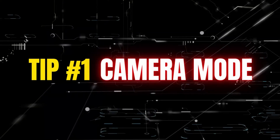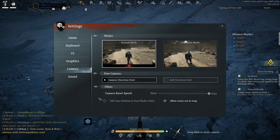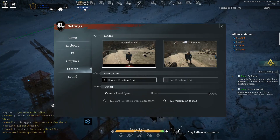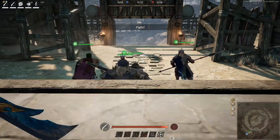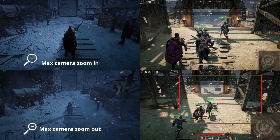Tip number one: camera mode. Use normal camera mode instead of cinematic mode, because the normal camera mode allows you to zoom out farther so you can see your character from a better distance. It will also help you to get a bigger view of the field, so you will be more aware and see more of what is going on around you.